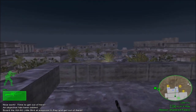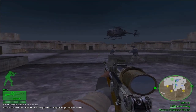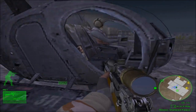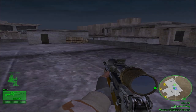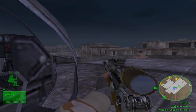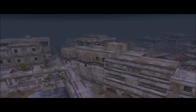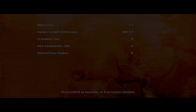5-1, this is command — hell of a job, soldier. Hold your position, and we'll send a bird in to extract you. Copy, command. Coach, the Little Bird's here. Let's go. Little Bird has arrived — we are out of here. 5-1, we have arrived. 4-1 and the Tier 1 prisoners are loading up. Copy that, convoy lead. We'll see you back at base. Here's our ride! Let's go! Good work, 5-1. We'll see you back at base. Copy, command.